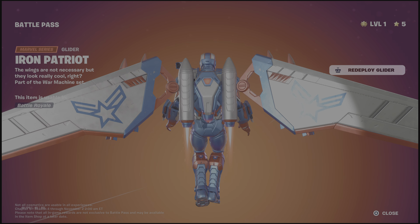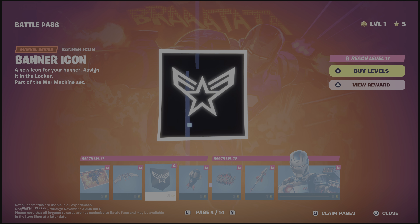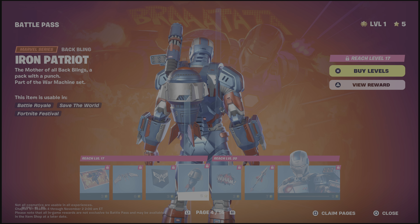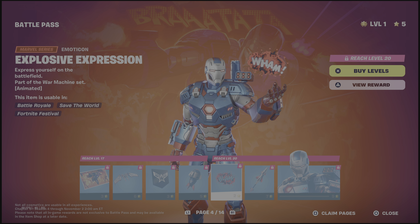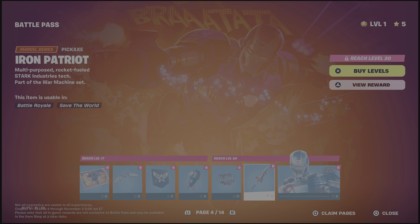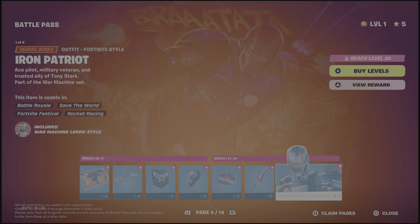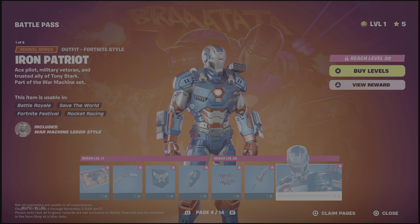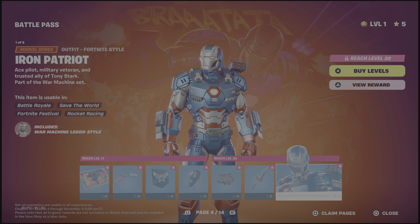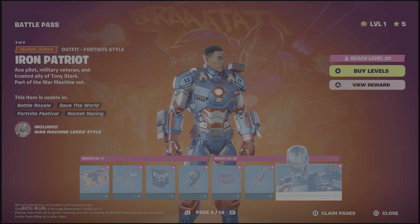He has a unique letter-style glider — that's funny. He has a style for everything. The Iron Patriot back bling, pickaxe, and then the Iron Patriot himself. I do like this style more actually — the blue and red works quite well. And then the helmet-off style.